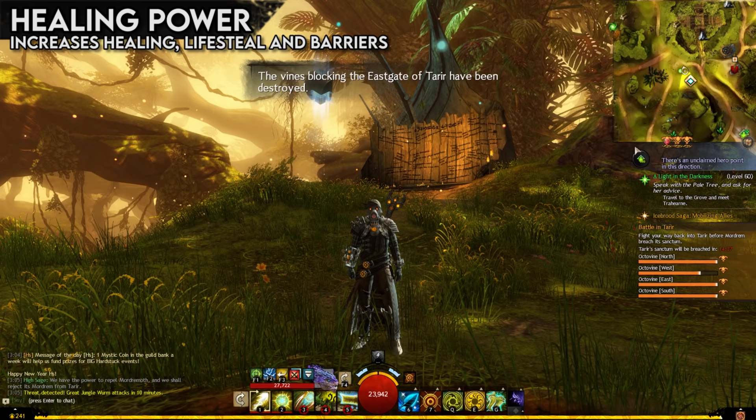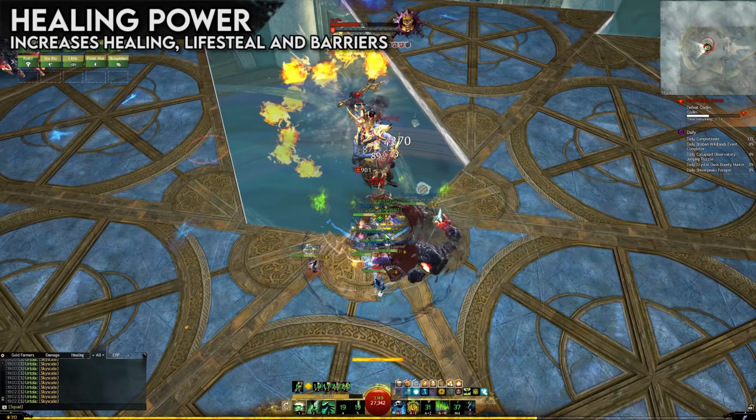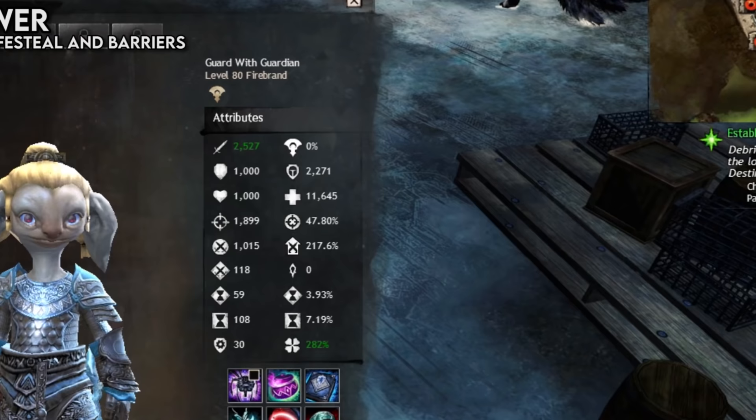Guild Wars 2 is designed such that every profession has a way of sustaining itself through dodges, at least one healing ability, and other mitigation. If supports were any stronger, then nobody would ever die — and on that note, in PvE there are some supports that break the game in truly terrifyingly unstoppable ways.